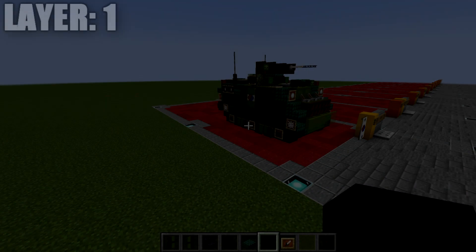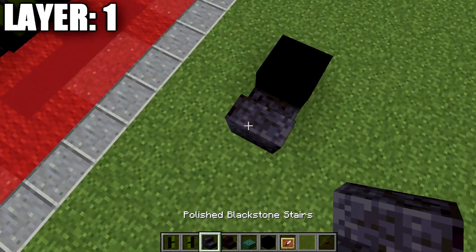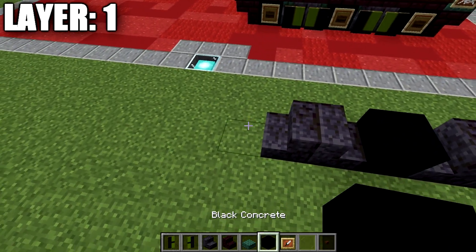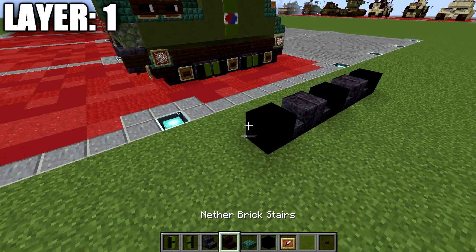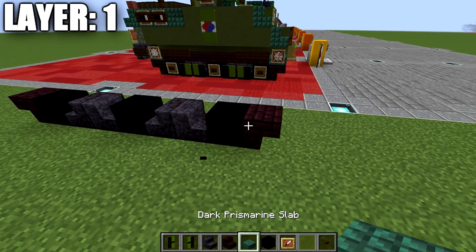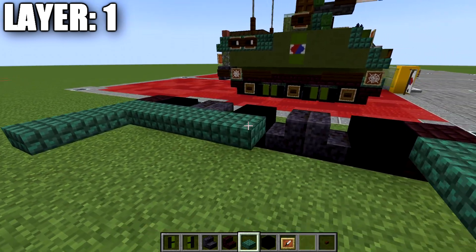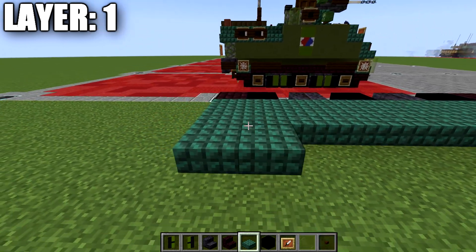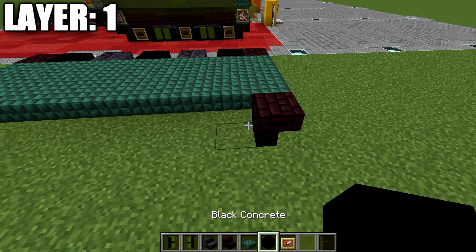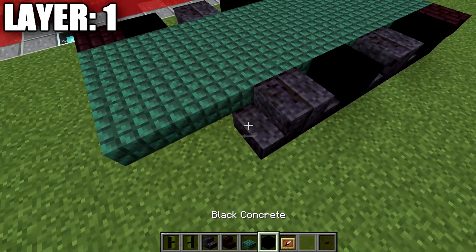Moving into layer one, we're going to start by placing down a black concrete block. Then we'll place down two polished blackstone stairs back to back from that block, another black concrete block, two more stairs back to back, and one more black concrete block to finish off the treads. We're going to place down another blackstone upside-down stair on both ends of the build, and then coming off those stairs we'll place down three dark prismarine top slabs. We connect those rows of three dark prismarine top slabs together forming the bottom of the personnel carrier, then repeat the same track assembly on the other side.